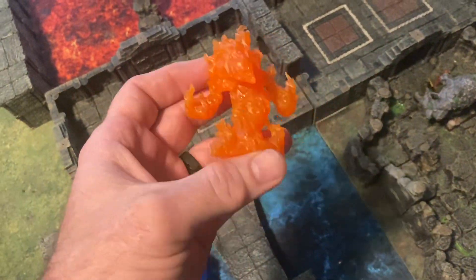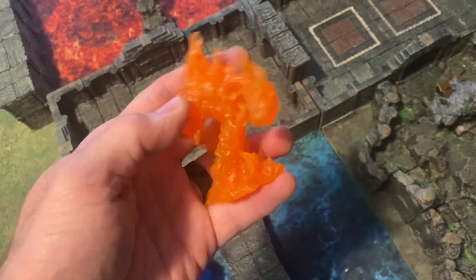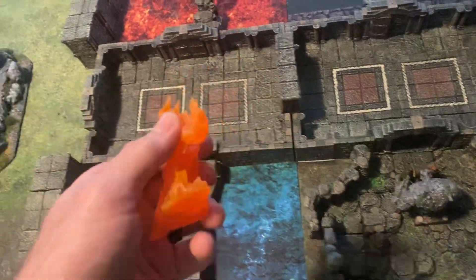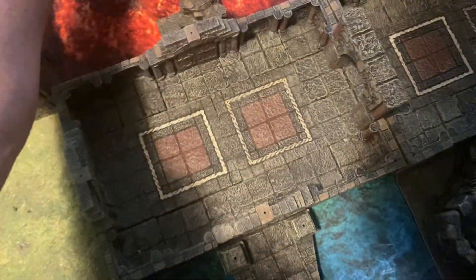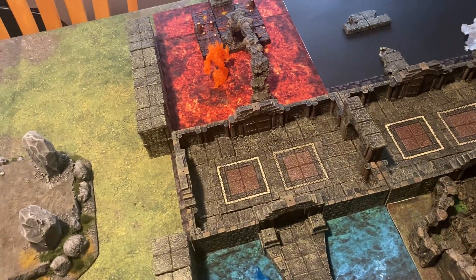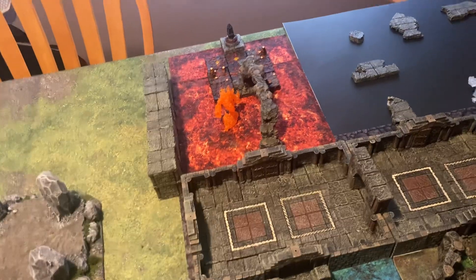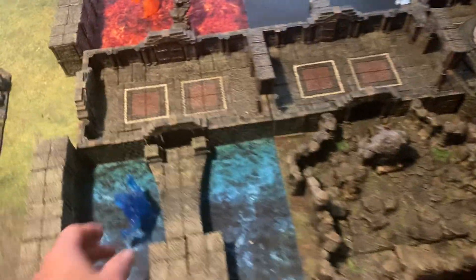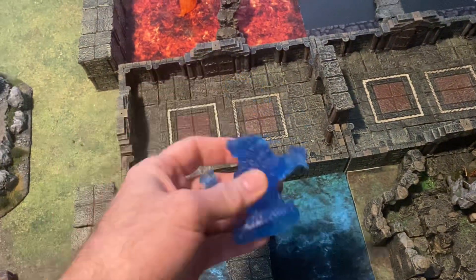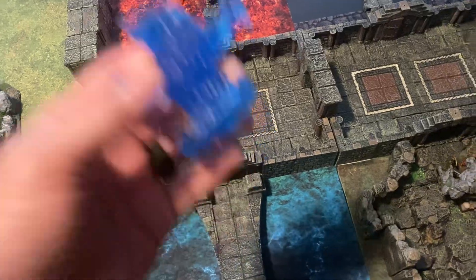Here's the fire one. I actually have a couple of these fire elementals and they came in two different tones so you can paint them. My buddy Matt who plays in the game painted his — he did an awesome job — but at the time I got it, fire was one of my least favorite things to paint, so I left it. Maybe someday I'll paint it. I really like them because they're durable; I don't have to worry about paint chipping, they're not very expensive, and you can just drop them on the table and they're ready to go.